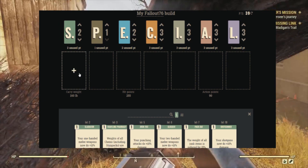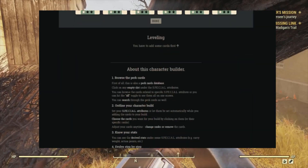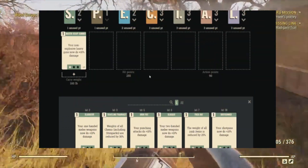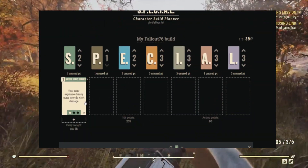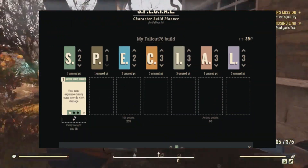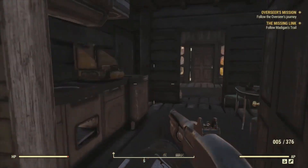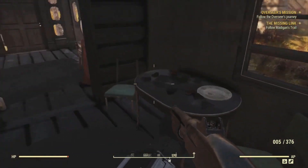For the strength perk you unlock at level 50 we have Master Heavy Gunner. This perk has 3 ranks: rank 1 gives non-explosive heavy guns plus 10% damage, rank 2 does 15% damage, and rank 3 does an additional 20% damage.